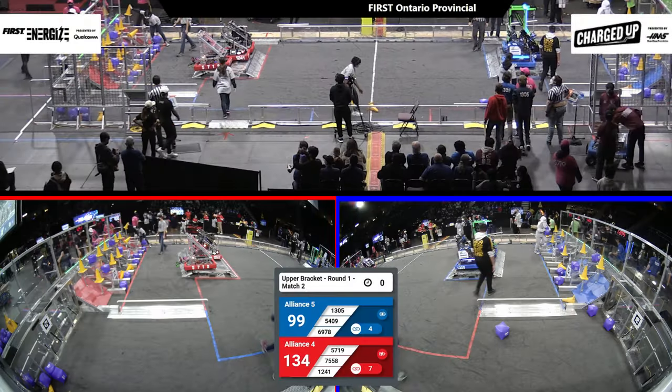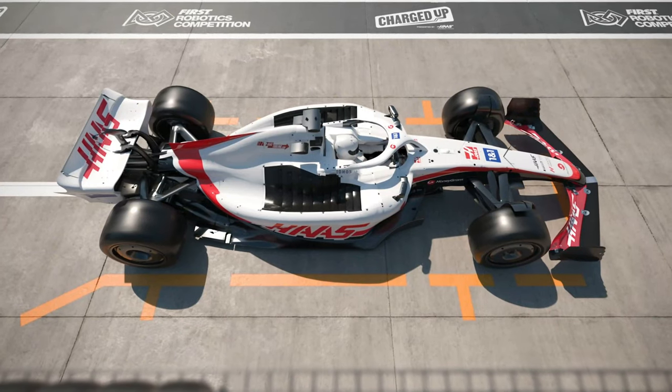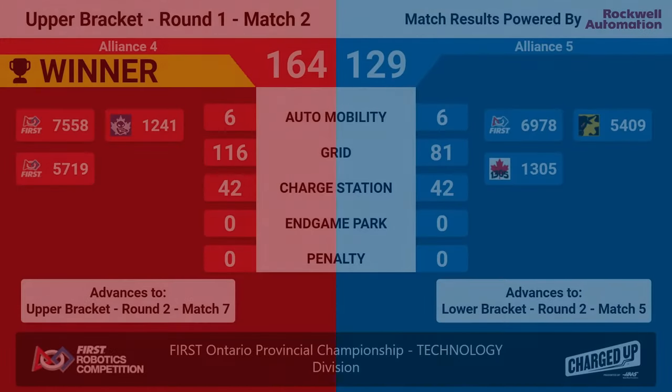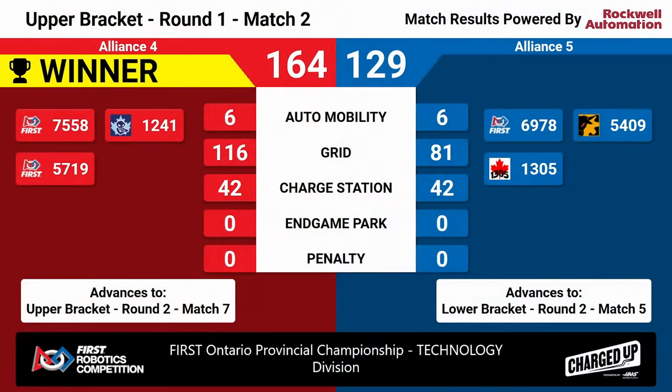On the big screen here — let's see, is it red or blue? Red aligns — job well done on that, they are the winners. They take it with a score of 164. Blue aligns 129. Job well done on both of them. Red aligns advance to the upper bracket. How about a good sign for the red?